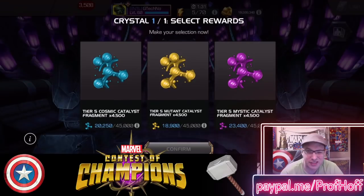Everything is kind of the same: 20,252 or so Cosmics, 18,902 or so Mutant, 23,400 or so Mystics. So he struck out. That is the ugly side of even the nexus RNG — just because you have 33% of the classes that you know will get you what you need — aka two out of six — doesn't mean one of those two classes is going to show up in the nexus.